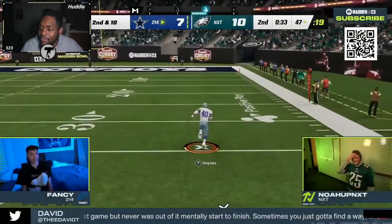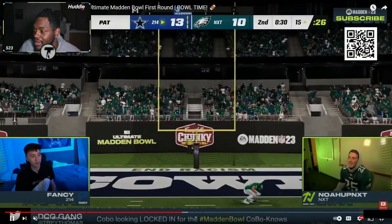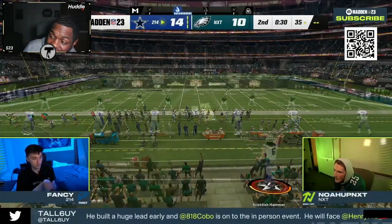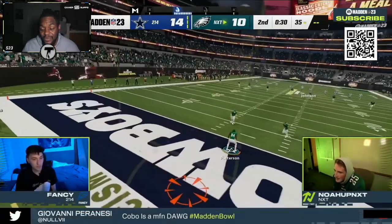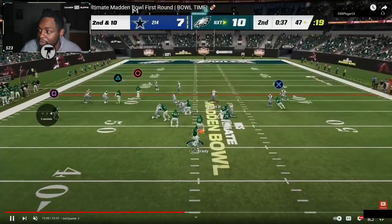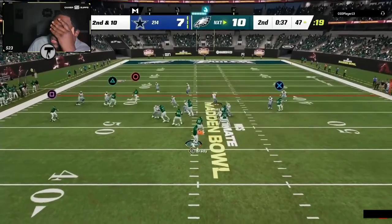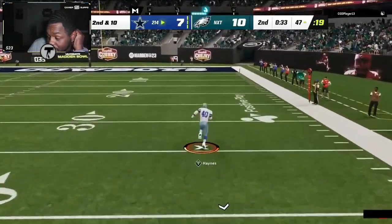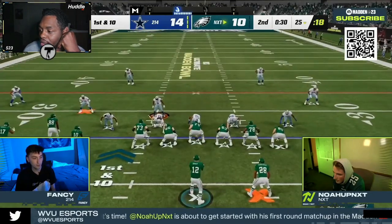It's just a bad read — someone open on the field, you don't really want to throw it. It looks like a seam flat: he jumps from the seam to the flat and it's just bad timing. Unfortunately for Noah, Fancy is now in full control of this game going into halftime. That hurts — he went from potentially extending his lead to six to now being down four with 30 seconds left, and Fancy has three timeouts.